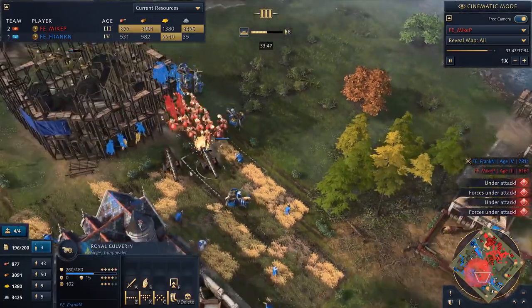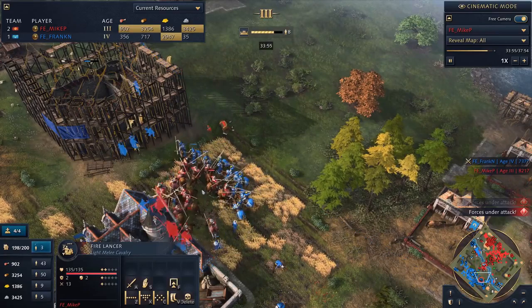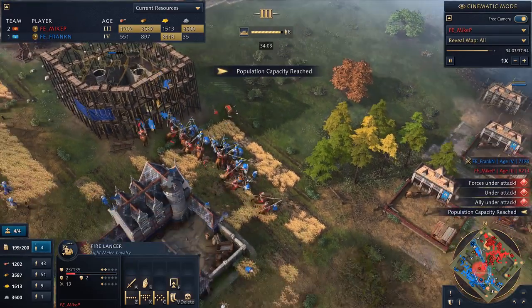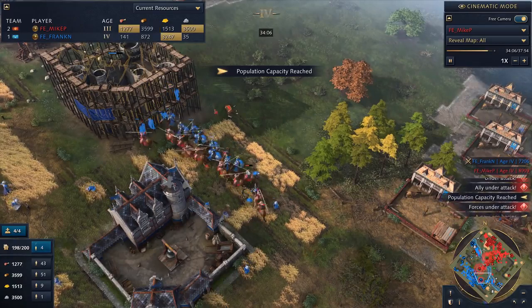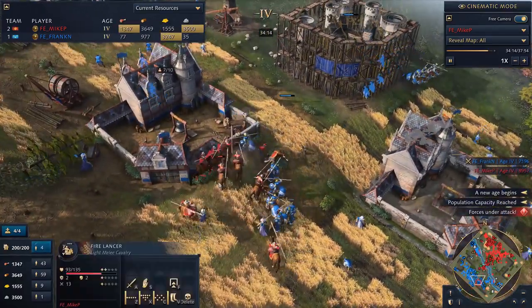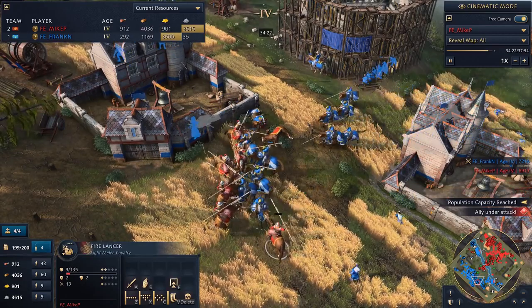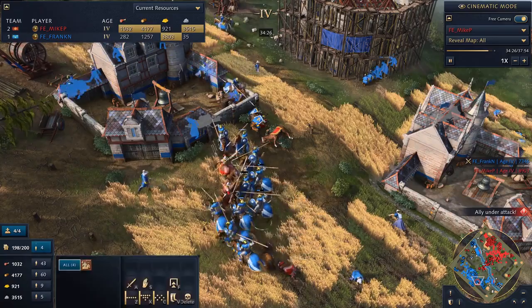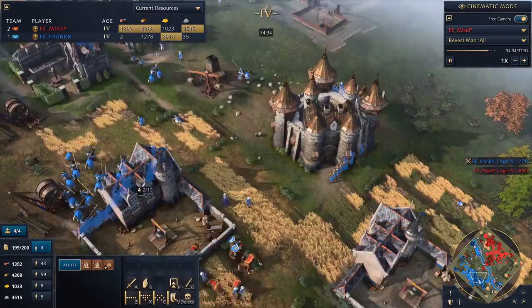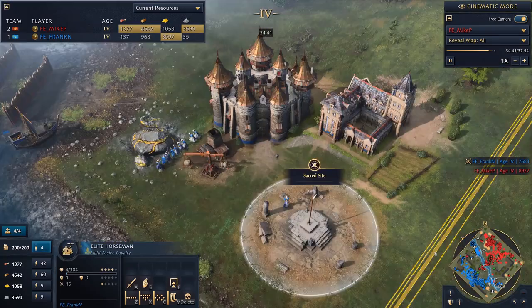Is he going for the Culverins? He's just going to snipe them out — they can't run away, there's nothing they can do. The Fire Lancer's special thing is having really strong torches, which means they kill buildings quickly and also kill siege weapons very quickly. So that was a devastating blow because those Culverins were killing a lot of units. You can see a little fiery explosion when they're attacking — they have a charge attack that does an AoE. The Fire Lance is actually a real weapon from history. It's got a firework attached to the end that propels it forward. Awesome!